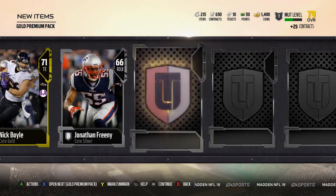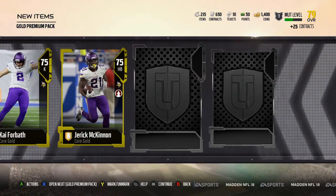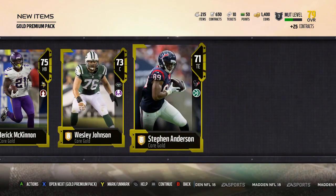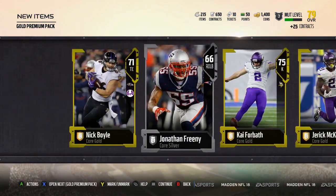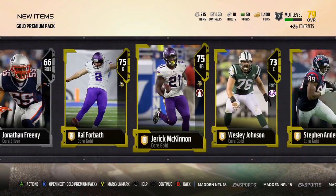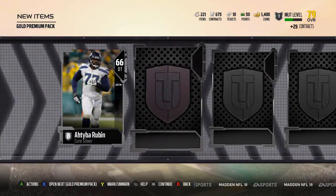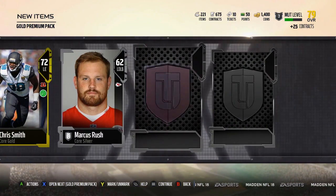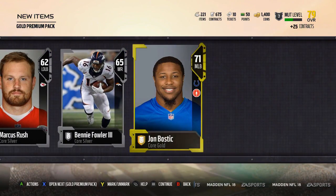Nick Boyle. Another gold kicker. This pack didn't yield anything good, really — five golds in the pack, five packs remaining. This is making me believe that first bundle I opened up was just ridiculous, because we're not pulling any elites now.